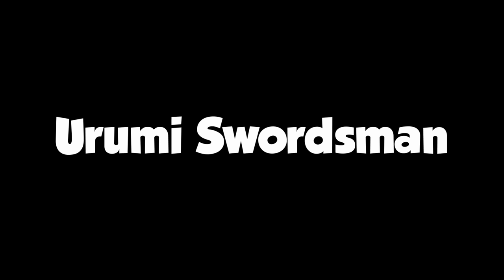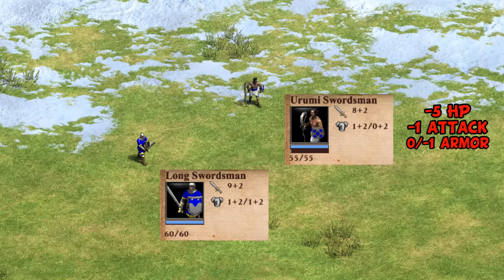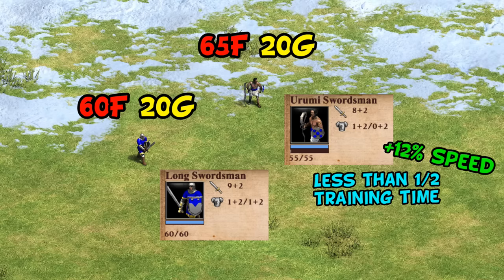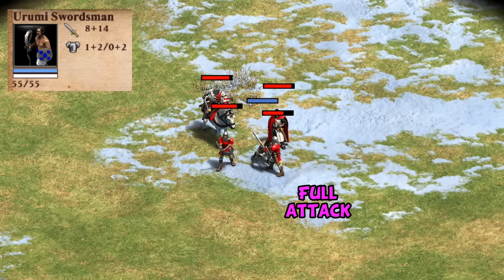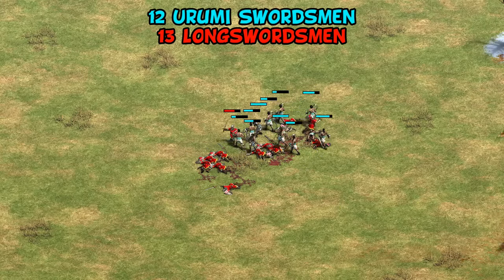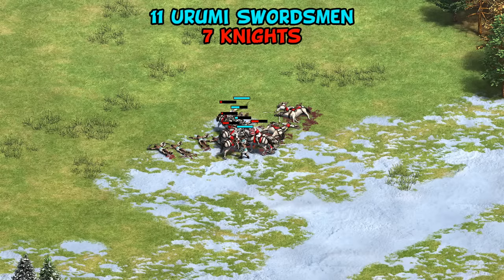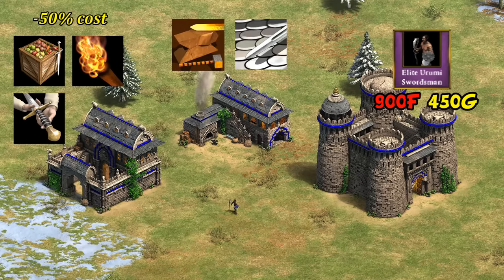Their infantry unique unit is the Urumi Swordsman. At first glance it's not super impressive, with actually slightly worse stats than a long swordsman - less HP, attack, and armor - and they cost roughly the same. They are slightly faster than the swordsman line and are created in a very quick nine seconds. Their value really comes down to their charge attack, which adds +12 to their first hit and takes 24 seconds to recharge. That extra attack also has area damage, dealing half their attack to surrounding units. This is enough to make them cost effective against long swordsmen and against castle age knights they end up winning with roughly balanced resources.